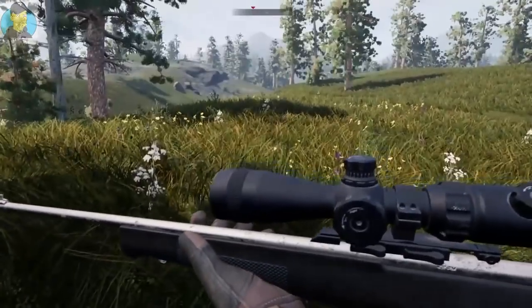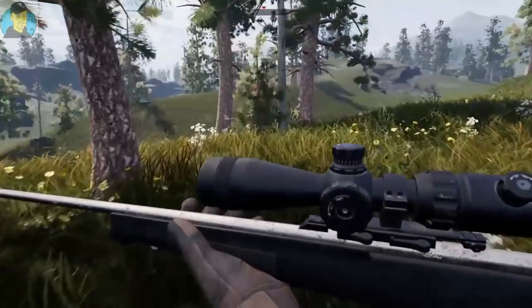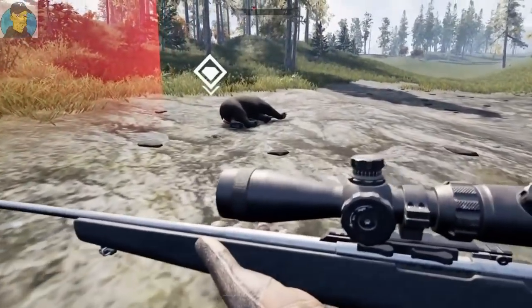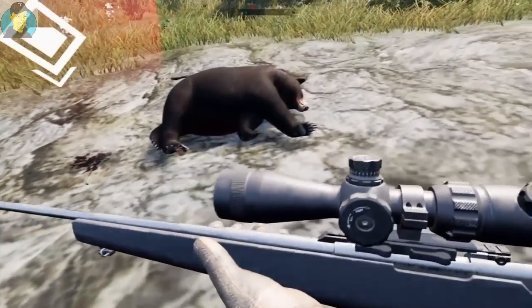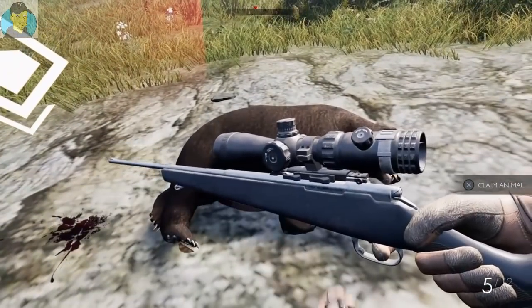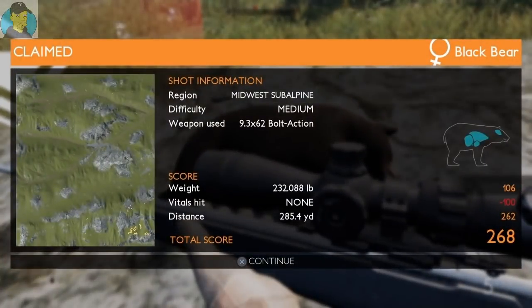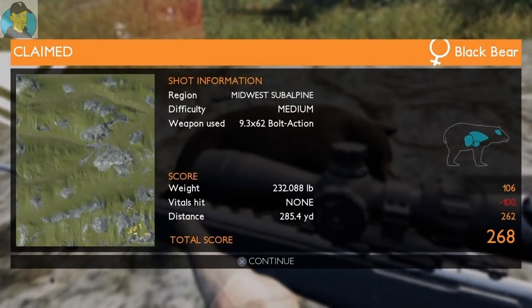Now I gotta figure out where's my marker for that bear. I think it's over this way — here's our bear. I'm not sure if this is the same one. Unfortunately this game doesn't show all the shots that hit, just the final one. Weight: 232 pounds, distance: 285.4 yards, on the run — not too bad of a shot actually.